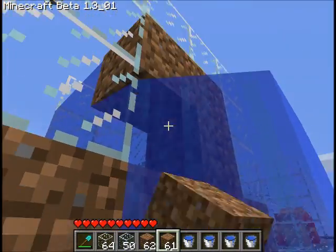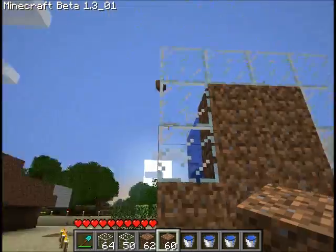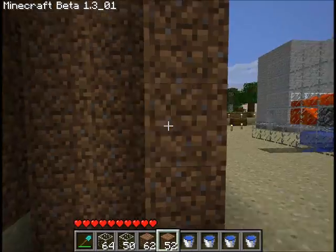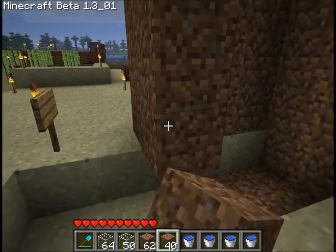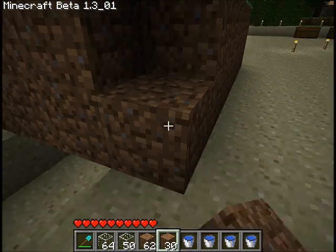It will also help if you have a mob spawner which is low in the ground — you can bring them up to the surface to be grinded, rather than having to go all the way down your mine to collect your items. To build a mob elevator, it works on the same principle as the grinder but sort of in reverse, so I'm just going to stick mine on the side of this.